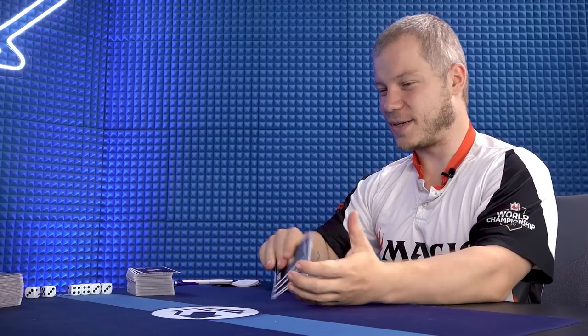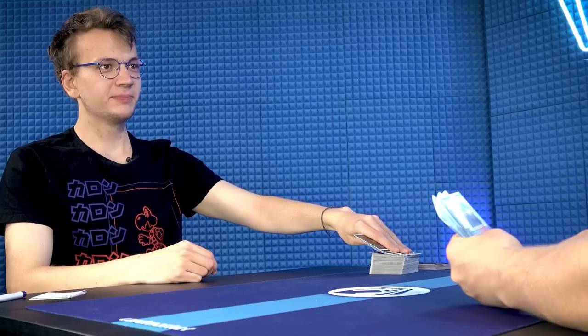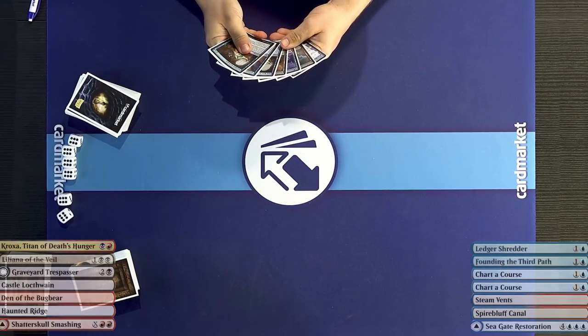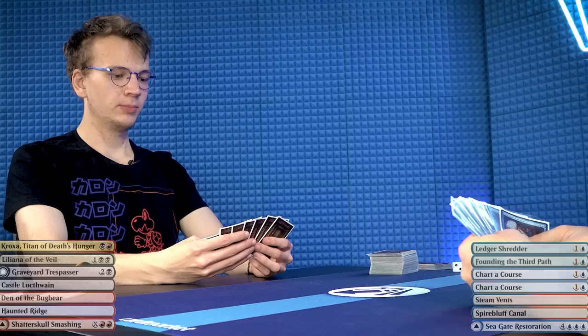You know how I never say good luck, because I don't want my opponents to be lucky? My first hand is great — we have the Saga, and it has some neat fixing with Treasure Cruise and Ledger Shredder, so it's a good keep. This hand on the other side is a bit slow.